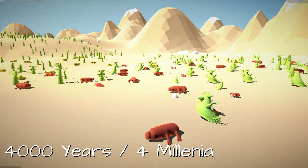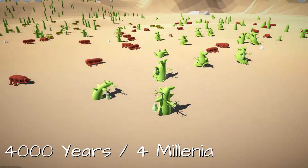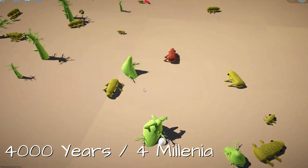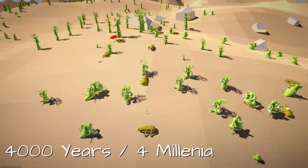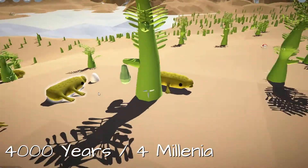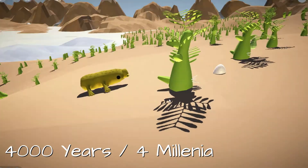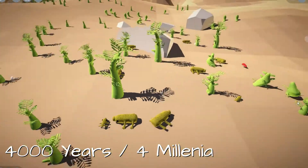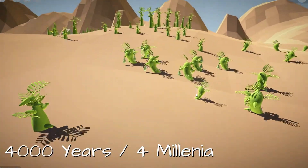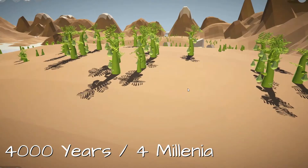Four millennia later, animals remain unchanged and this stubbier plant has grown taller than its ancestors. On the hillside, only yellowish animals remain, and some plants here have grown shorter with the animals no longer eating them. On the hillside, the plant has grown taller to catch more sunlight as always.